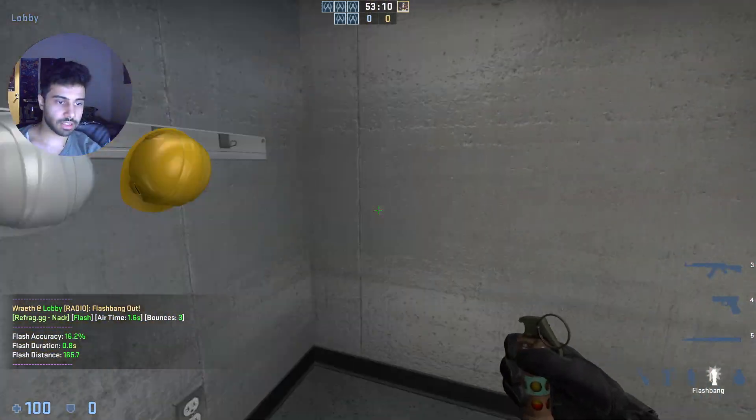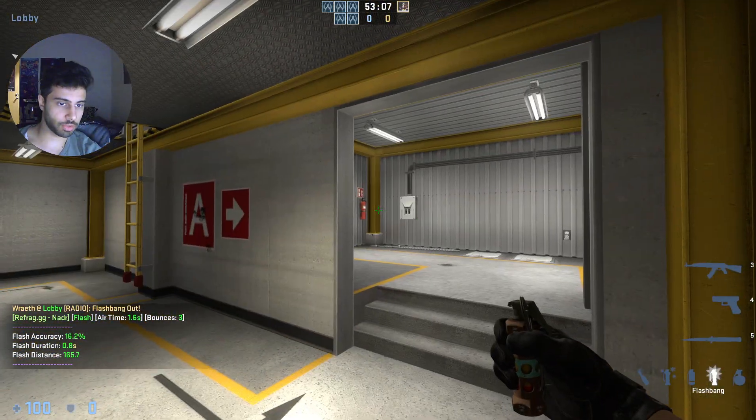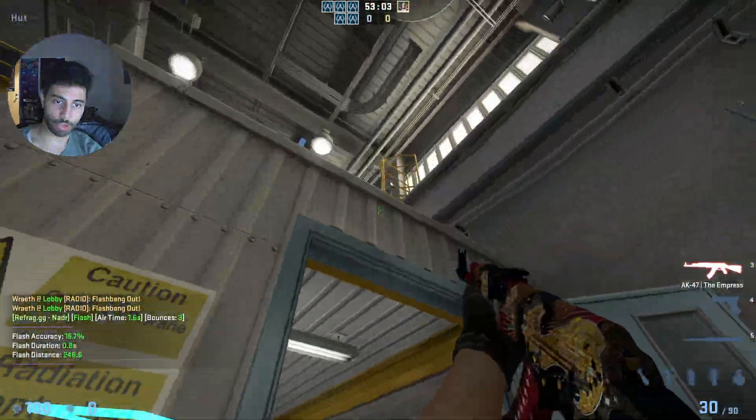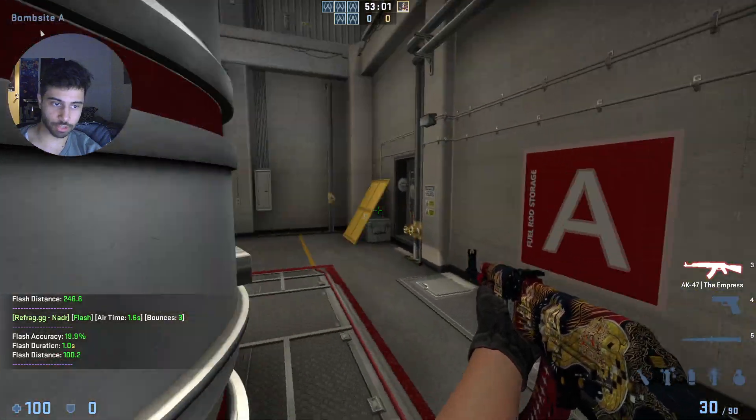The padding I like to take, which takes the safest angle possible, is going to be on the first flash. On the second flash, I look here, I look up, I clear hut, I can clear Asian vent, and then I wrap default.